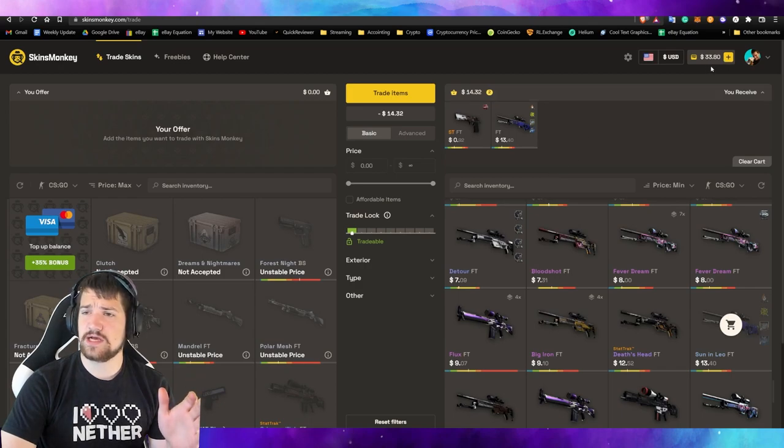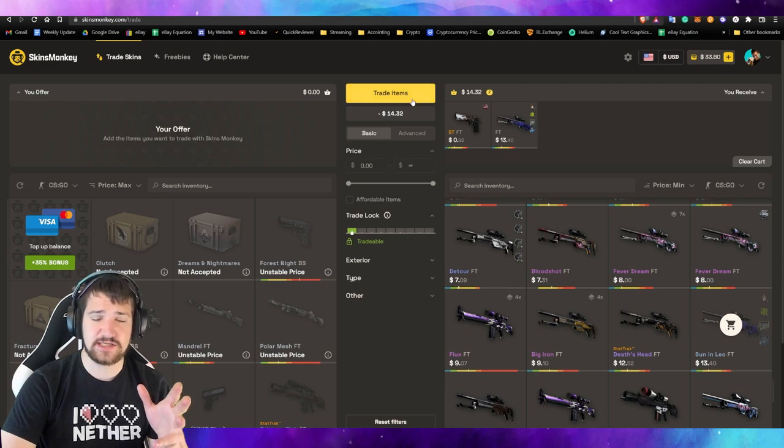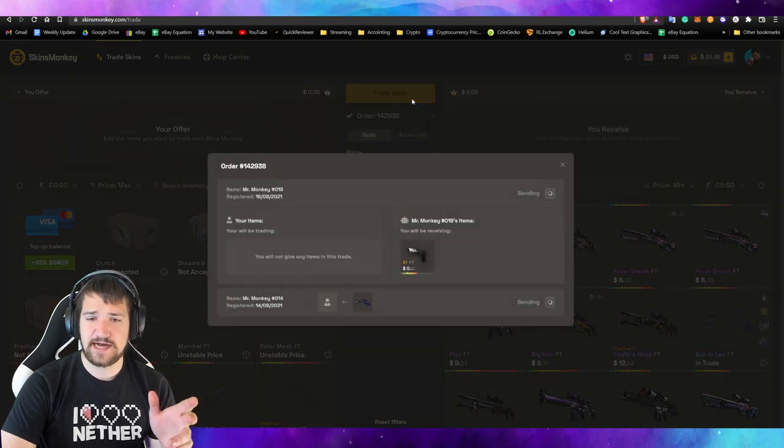So now you can see my wallet — I've got $33.80, which includes the $5 I had earlier. This is only going to cost me about $14.35. So let's go ahead and trade the item and show you how to actually do it. Let's hit 'trade item'.